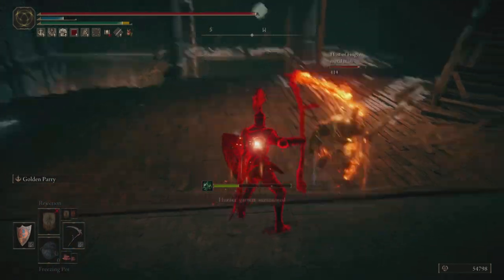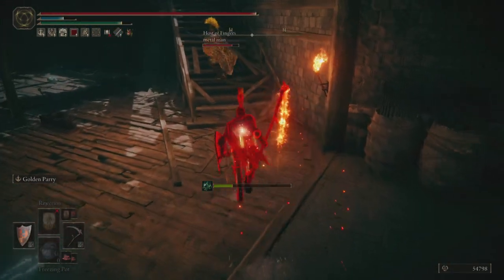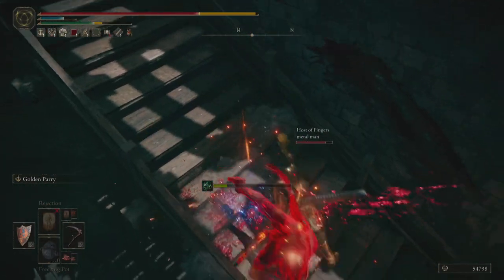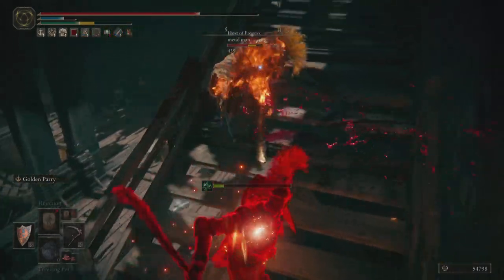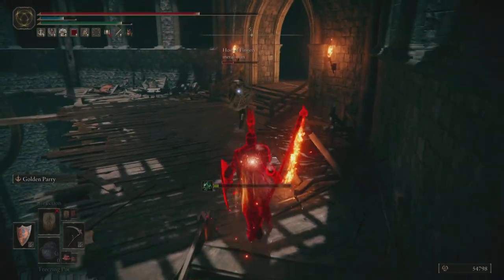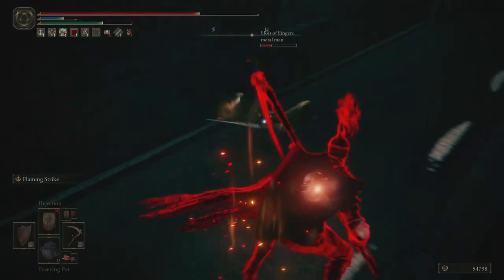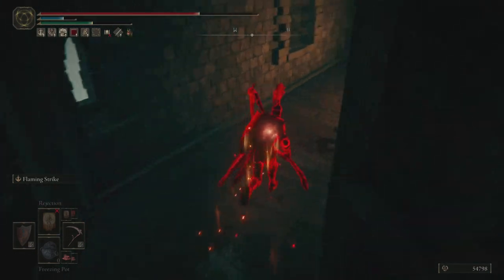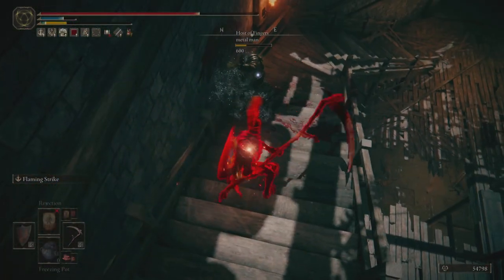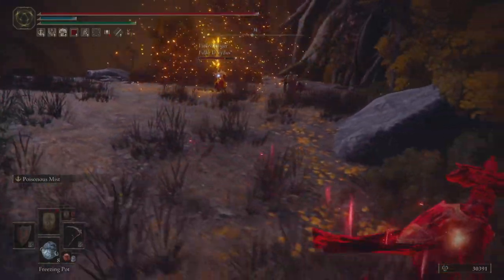Utilizing the staircase is pretty useful, however the wall does cause a little bit of issues. Something to be aware of with the scythe is that the wide sweeping attack can catch the wall and negate the damage from the hit. That happens only once, but I'm able to take care of the other phantom, and now it's just a one-on-one with the host. I pull out my shield, which has Golden Parry on it, and I'm thinking about going for a parry, but they're not playing predictably enough.